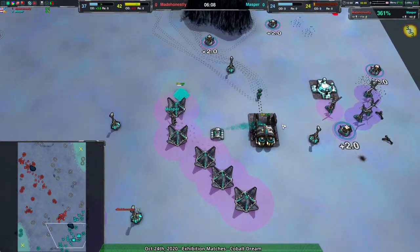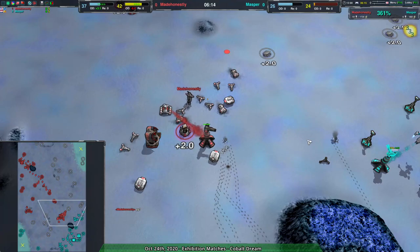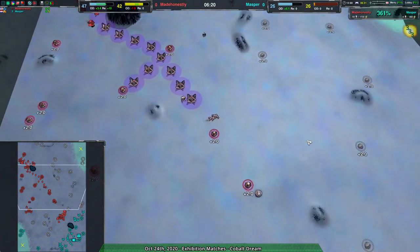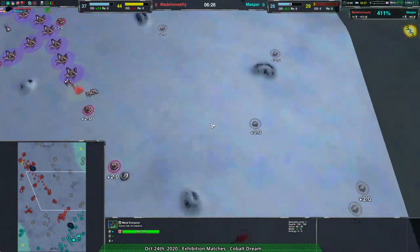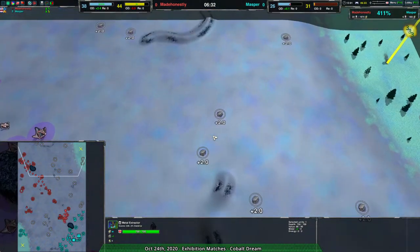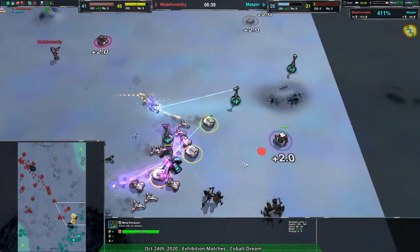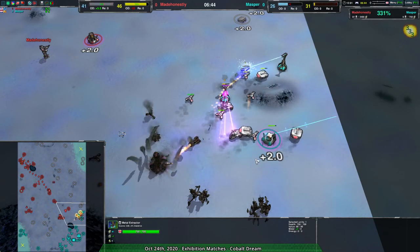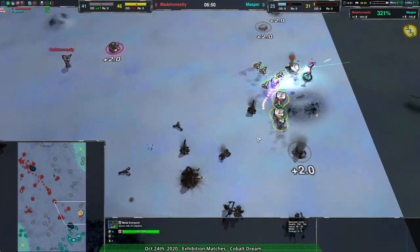It's clear Masper is a bit new and isn't quite aware of how fast expansion can be. It's a trade-off: how fast you want to expand versus how much you want to defend your metal extractors from attack. Expansion could have been much faster, and the fact that it wasn't is a massive problem. Getting knights is not a terrible idea, but I don't see how they can outbuild Made Honestly, because Made Honestly doesn't need to worry about defending expansions — they're naked expanding for a reason, and that reason is the contain.